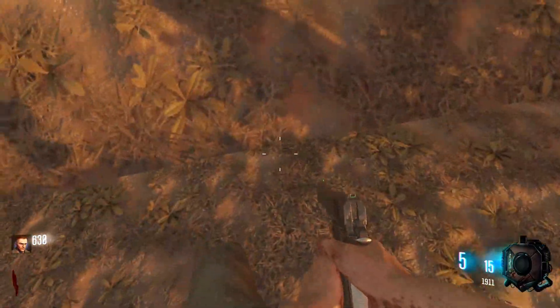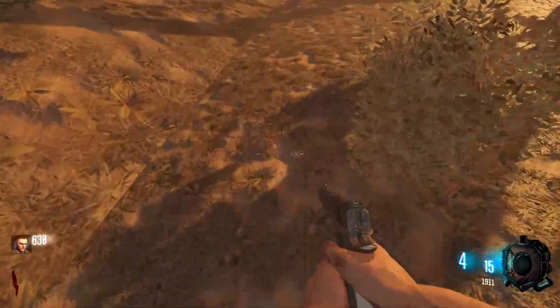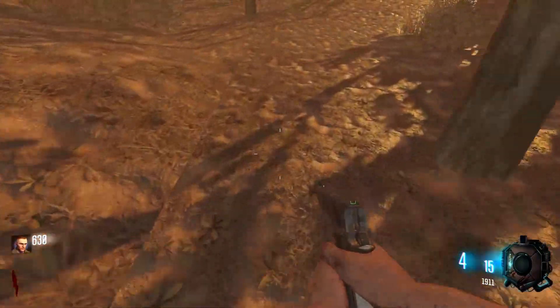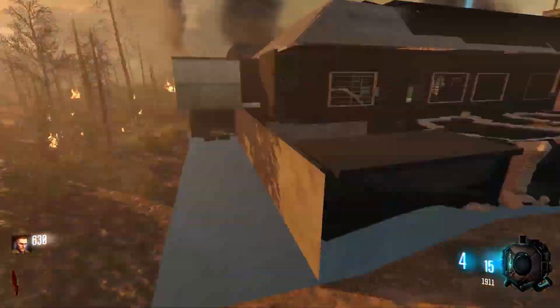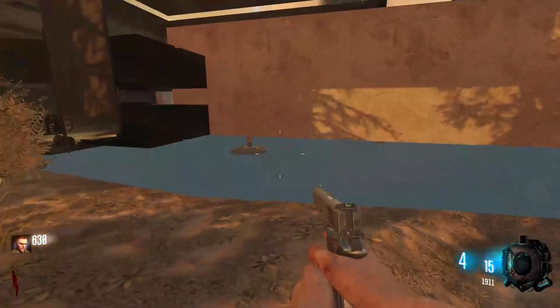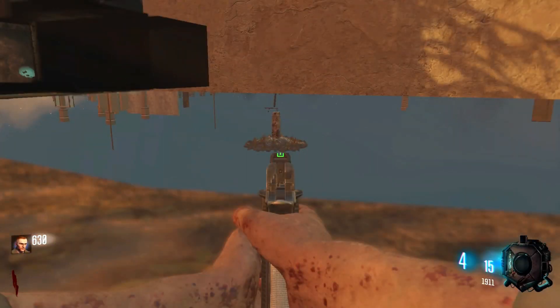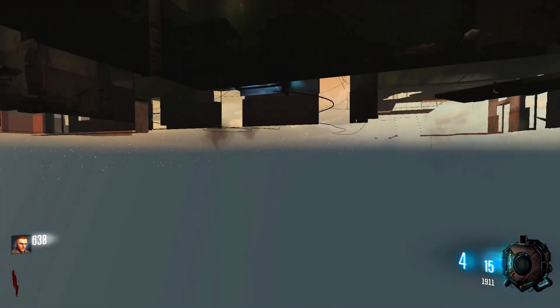It looks like the edge of the map is right here as far as where we can walk, and as far as this direction it goes a little bit further but then just drops off. But I noticed while messing around out here — if I crouch down, I can see something under the map, which I have no idea what the hell that is. And I want to go check it out.